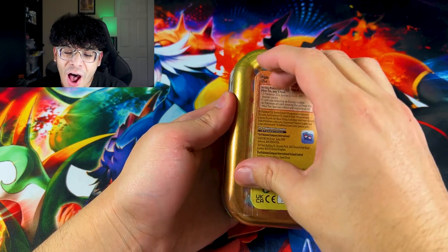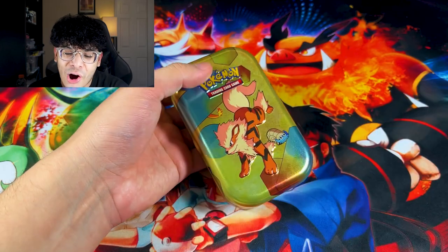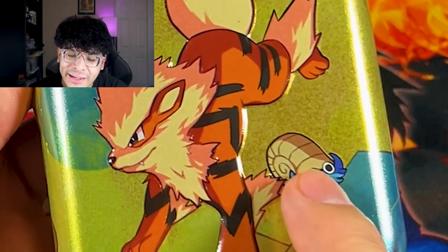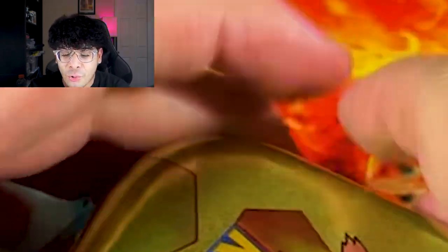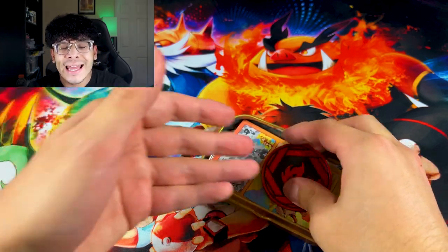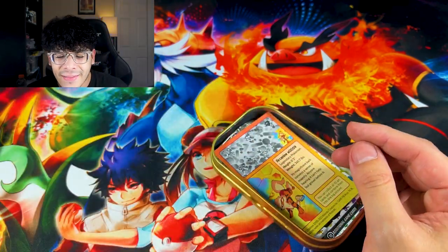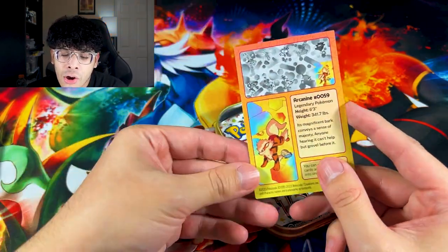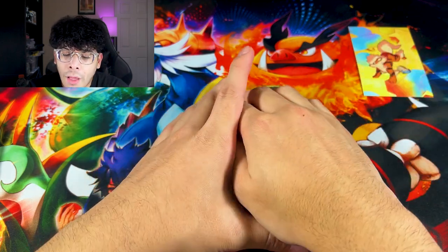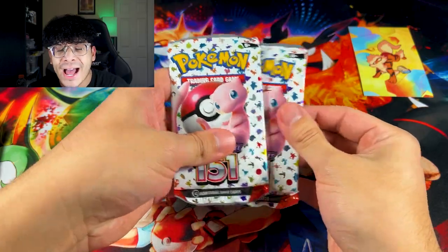We're gonna start things off with the $10 tins. We got Arcanine and Lord Helix right there and a Charmander tail right there. I don't think I opened up these tins on the channel yet. We got a Fire Coin right there — that's actually pretty dope. We got the Arcanine art card, and then we got the tin itself. Here are the packs.